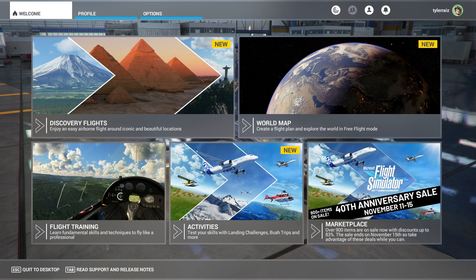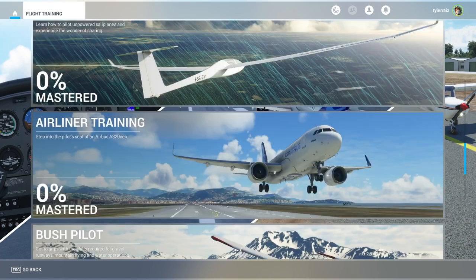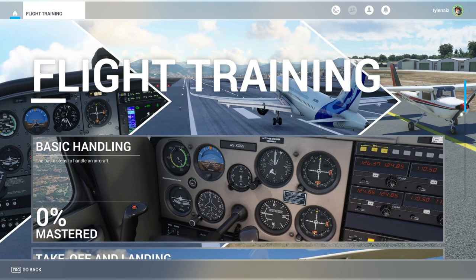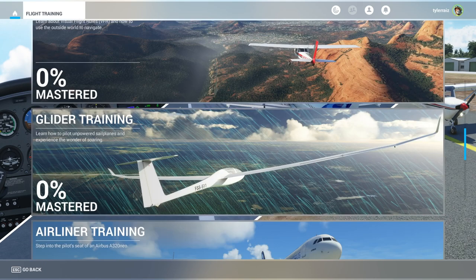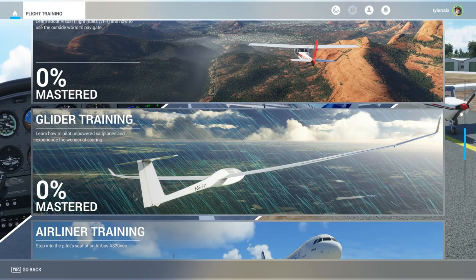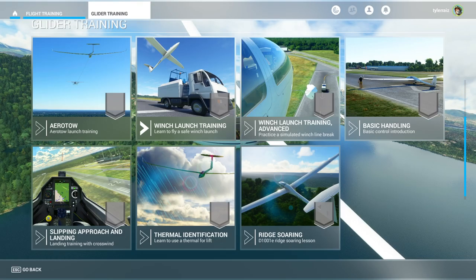Hello everyone and welcome back to Microsoft Flight Sim 2020, where I continue to look at the new content added by the 40th anniversary update. This time we're going to take a look at gliders, in particular the flight training for gliders which they added. I noticed they haven't added a helicopter flight training section — that would be very difficult. I'll go over how I try to fly helicopters in another video. I have previously flown gliders in flight sims before, not in real life, but in flight sims, and I want to see how they've implemented certain things here.